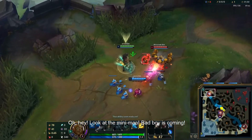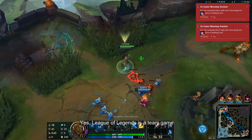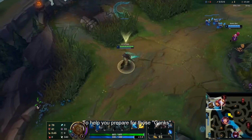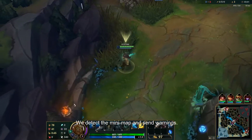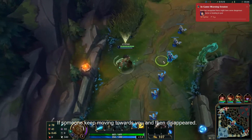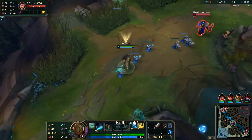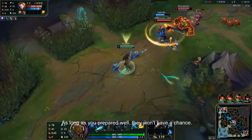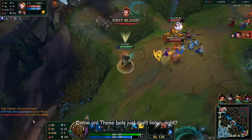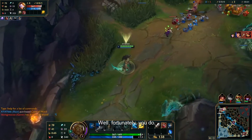Look at the mini-map — someone is coming. League of Legends is a team game, and sometimes your opponents will get help. To help you prepare for ganks, we detect the mini-map and send warnings. If someone keeps moving towards you and then disappears, fall back. As long as you are prepared, they won't have a chance.